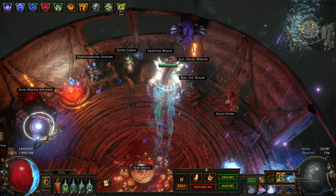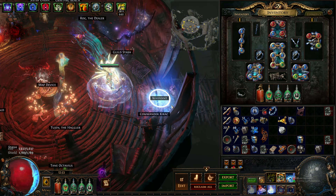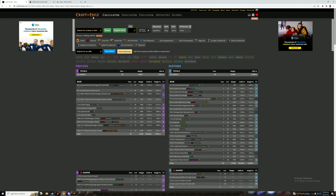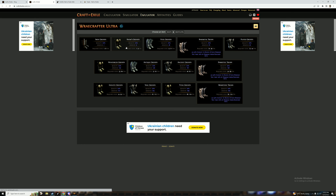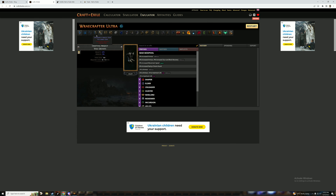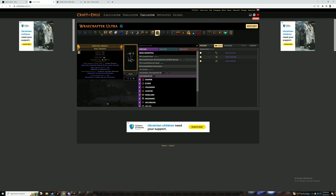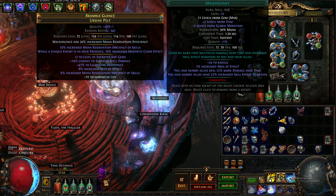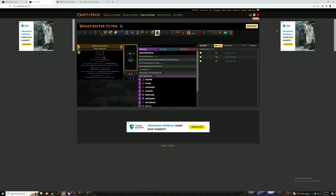I don't have one right now, but basically when you have an item that looks like this, you go to Aisling, hit unveil, and it will give you three options. It's better to show you in the emulator. This simulates what happens at Aisling — when you right-click unveil it gives you three options and you have to pick one. The modifier will then look like a normal modifier, not like a bench-crafted one like Maximum Life.